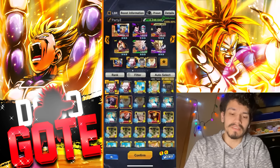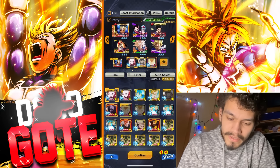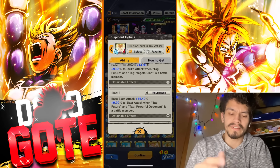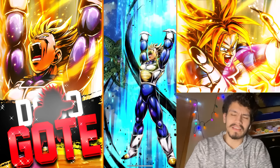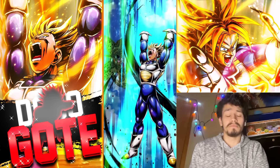There's a lot going on — a blast equip, but I'll change it to the other one which gives strike defense instead, which is better for Trunks here. Strike attack, then pure strike because he has Future and Vegeta Clan tags, and some base blast as well. With that said, let's see what Heat Dome Trunks can do — I think he was pre-buffed to like second ante.